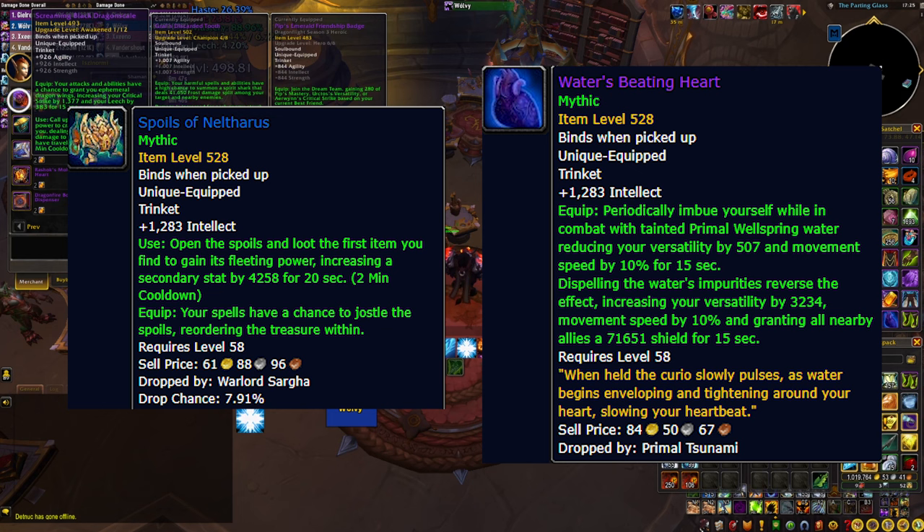The other option is the Water's Beating Heart from the Halls of Infusion last boss. It gives you a lot of versatility and a shield, but in order to get that you have to dispel yourself when this trinket procs. This could be extremely tricky in situations where you have to dispel other things in dungeons or raid — and if you don't dispel yourself, you're slowed and you lose versatility. So this is basically a double-edged trinket.